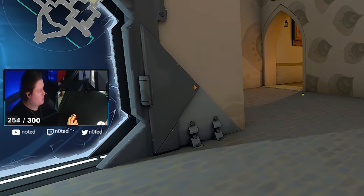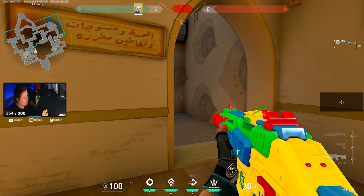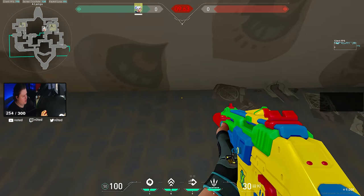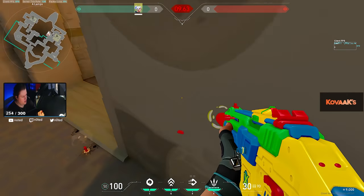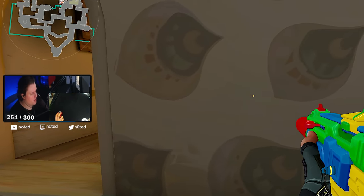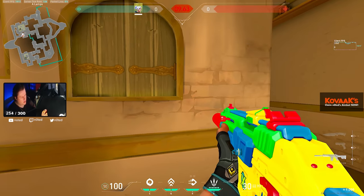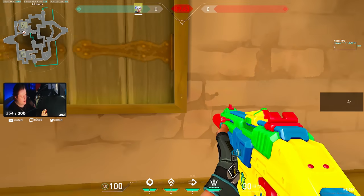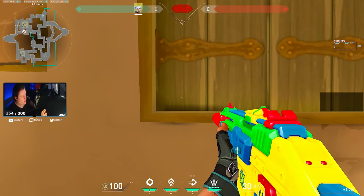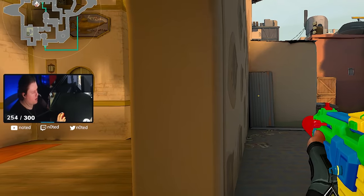I almost never crouch, but if I'm opening an angle where the enemy is super close - like someone with a shotgun - it's good to do this: get to your full speed and crouch. Try to go from further out to here rather than from right next to the wall, because that way you'll be moving faster on their screen. It's never good to hug the wall in this game, but for opening super close angles it's one thing you can do. I also saw a few players holding close to the wall like this to avoid getting flashed by Omen or Sky.